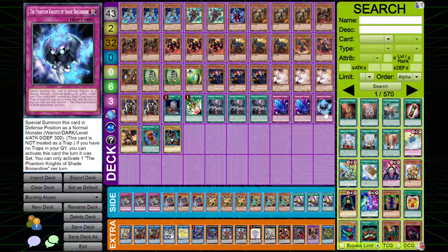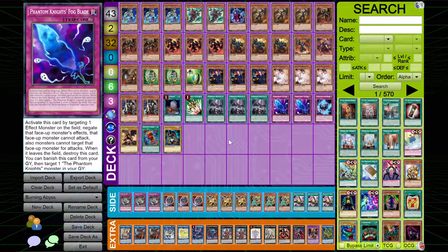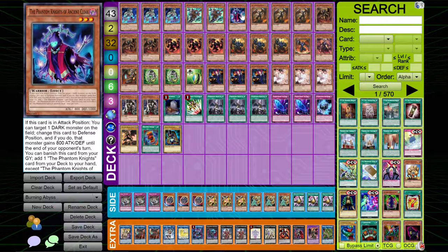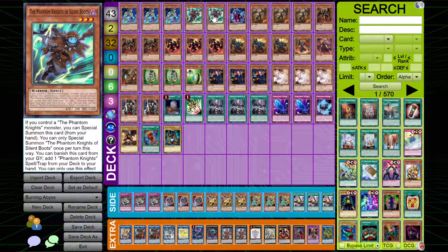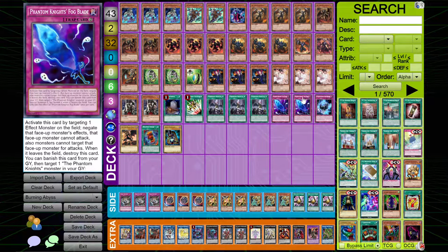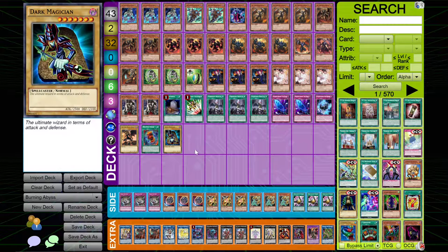I play one copy of Shade Brigadine. You can passively go into Shade Brigadine — literally, combo play number one: normal summon Scales, use Scales' effect to discard and ditch Cloak, use Cloak's effect to banish and search Boots, Boots' effect special summons, and Boots' effect in grave allows you to banish to set one — so you could set your Shade Brigadine, but I'd suggest setting your Fogblade first. This is an important part of your Phantom Knight's engine and it's really good. And of course, I play the Dragoon engine because it's just insanely free. You can actually gain advantage just by running the Dragoon engine, because you get your monsters off the field.